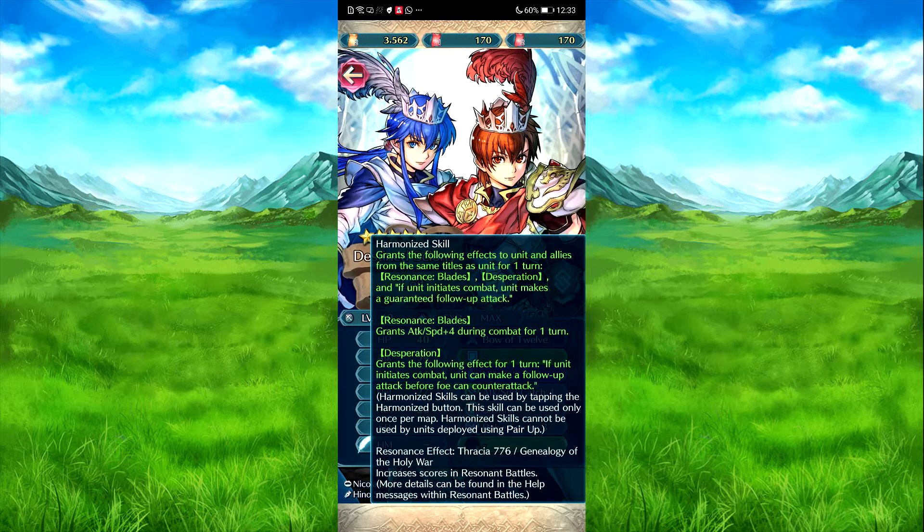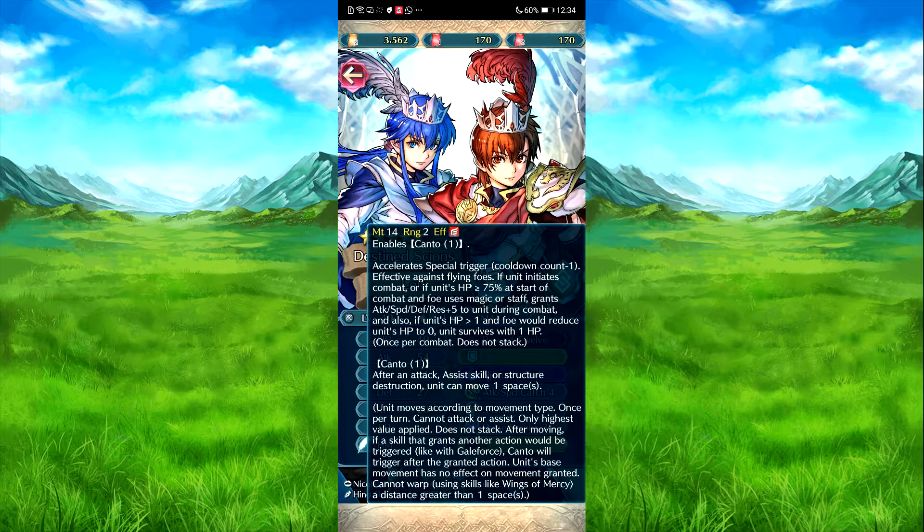Duel Leaf — Harmonize, I guess. Grants the following to unit and allies from the same title: resolates attack, speed plus four. Desperation — at the start, if he needs his combat, they can make a follow-up attack before the foe's counterattack, once per map. And the rest of the effects are free CSM, time six, and Genealogy of the Holy War. Bowl twelve — count to remaining one. The side count to one. Asset out — special trigger, effect against fan foes. If he needs his combat or full speed, it's about 70%. At the start of combat, if foe uses magic or staff, attack, speed, defense plus five to himself for one turn. And he has Margot added in.